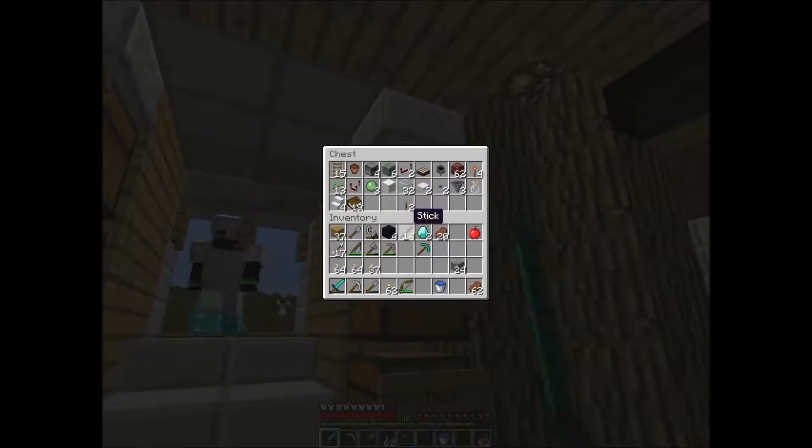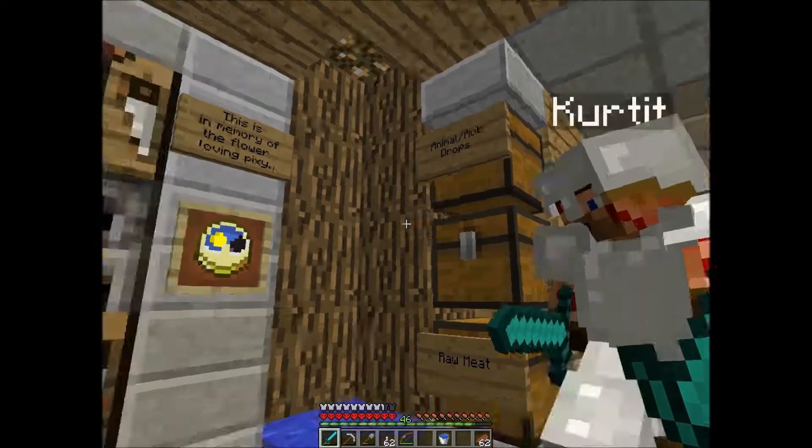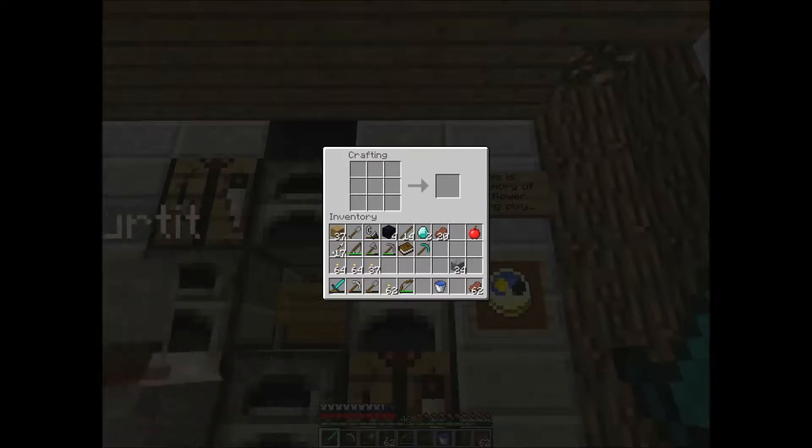I need to grab a book, so I'll get one from the miscellaneous chest and then I'm going to craft an enchantment table, so I can do something useful with all my XP levels.